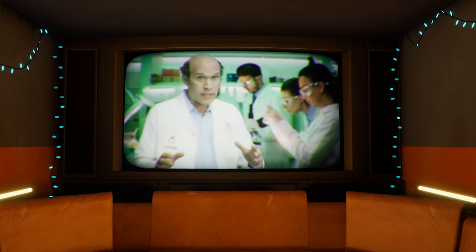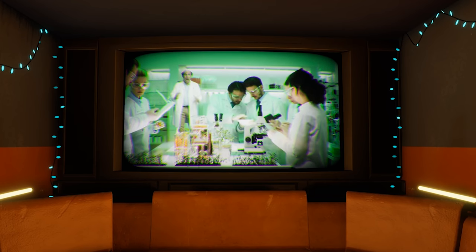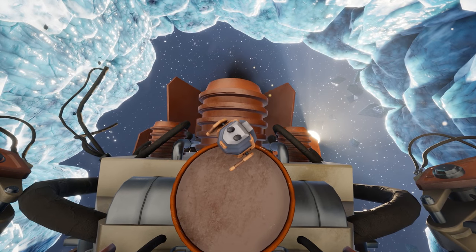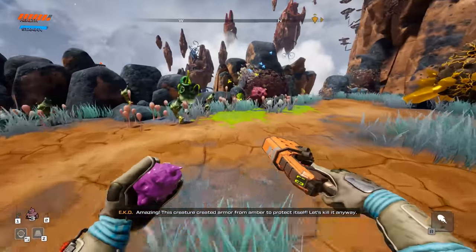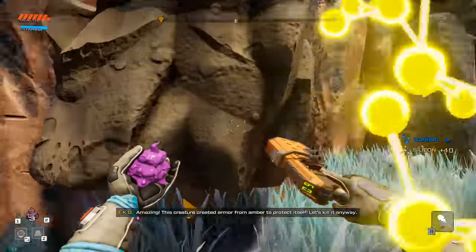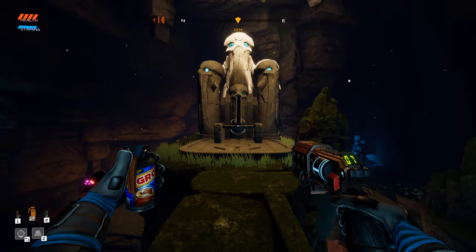They get a bit repetitive as the game feels the need to replay them every time you return to your ship, but you can turn them off with a press of a button. I even came to like my little AI companion, who reminded me of a mix between Claptrap from Borderlands and Failsafe from Destiny 2, only actually funny. She peppers your adventure with some pretty decent comedy and I rarely found her annoying — which is something that a lot of these AI sidekicks eventually end up doing. Looking at you, Cortana!